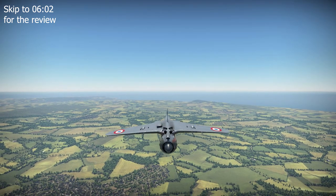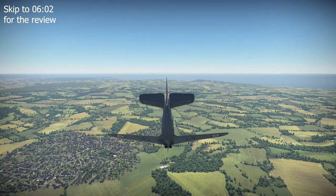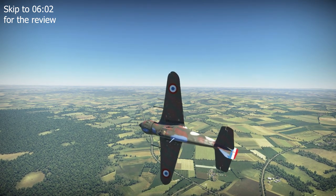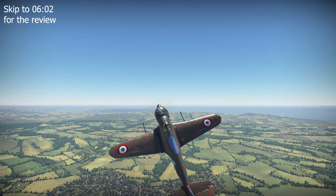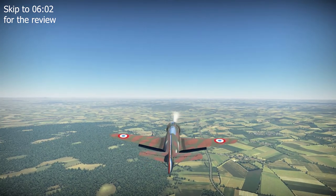Despite this setback, Bloch was determined to show that the MB-150-01 could fly. In early 1937, several alterations were made to the prototype including the introduction of a strengthened wing with greater surface area, the installation of the 940hp 9RM 14N0 radial engine driving a 3-blade constant speed propeller, and the revision of the plane's undercarriage. These changes proved successful, with the prototype making its inaugural flight on 29 September 1937.